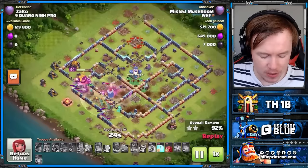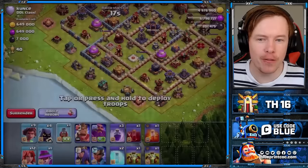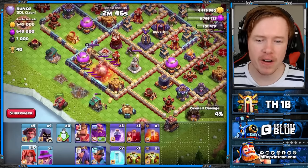Let's jump into a Box Base now. We are going to be entering into the Town Hall, but notice the Eagle Artillery is not in the core, so I won't be able to get my Overgrowth on it — the Overgrowth is going for the Monolith and the Single Infernos in the core. I decide to use the Flame Flinger here, and this is the only reason you should use it: to get rid of the Eagle Artillery. Otherwise the Siege Barracks is far better — you get those Pekkas and Wizards to help funnel or take down the back end of the base.